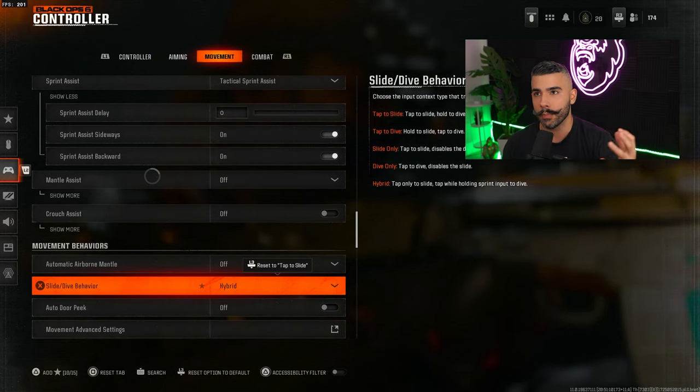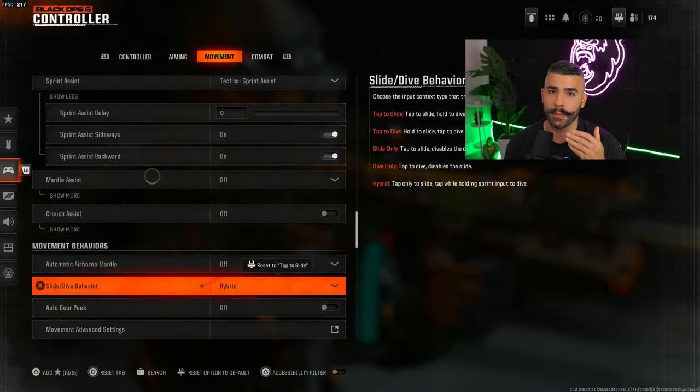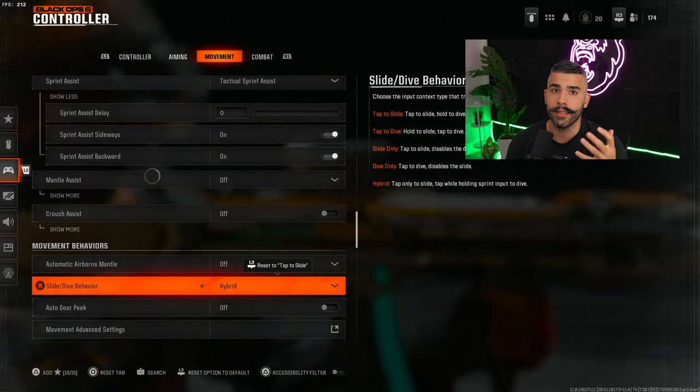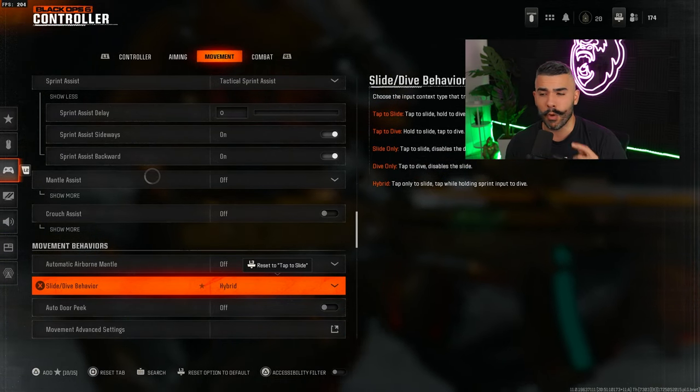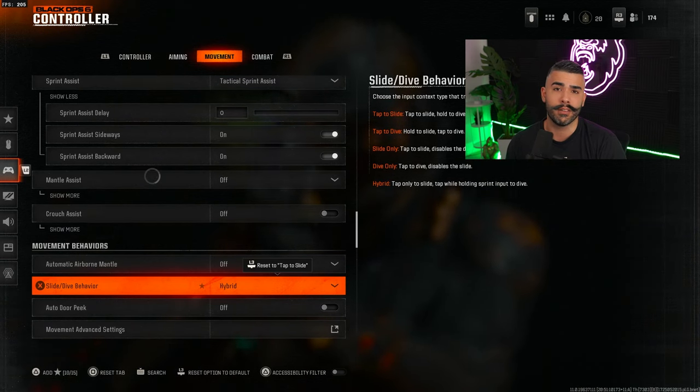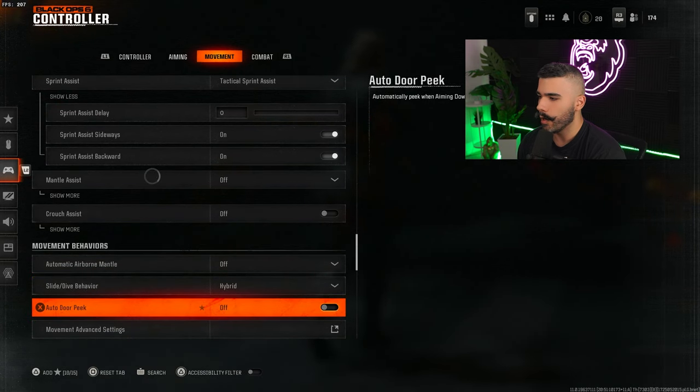Slide dive behavior — you almost have to have this on hybrid. If not, I recommend slide only. In general, hybrid gives you a super good response when it comes to sliding and diving, which is very useful in Black Ops 6. Diving is actually pretty good in this game compared to MW3. Hybrid is key to using the movement to its full capabilities.